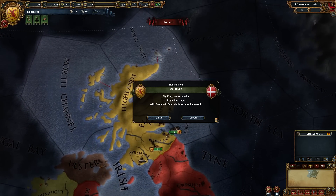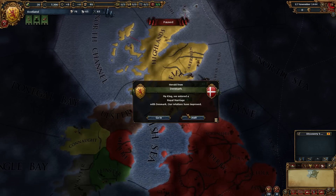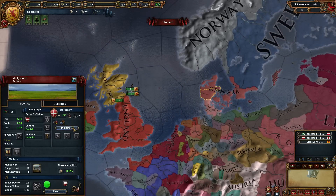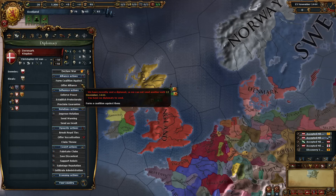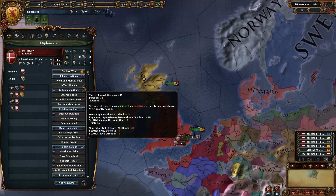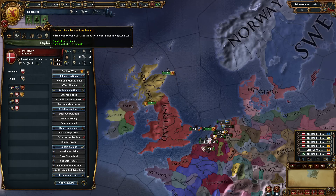We can unpause it and pop it up to speed 3. We've entered the royal marriage with Denmark — that's great. So that means we can go over here and get the alliance as soon as we can. We don't want an alliance with Connacht because we'd just break it.